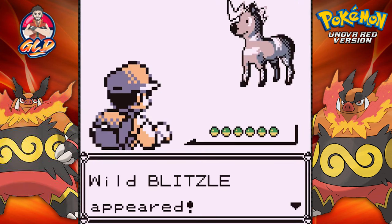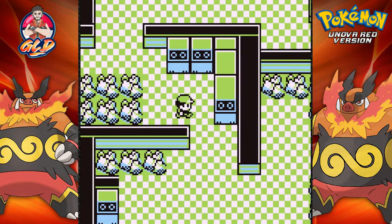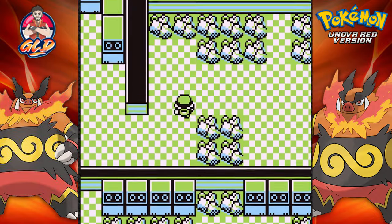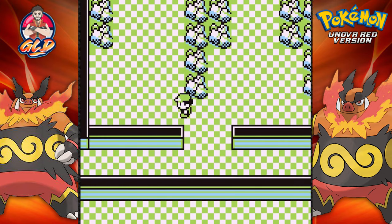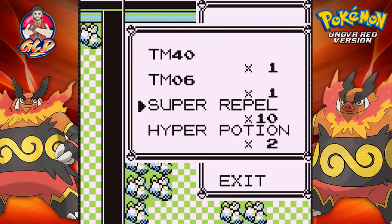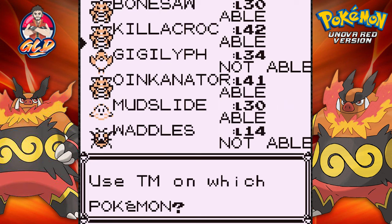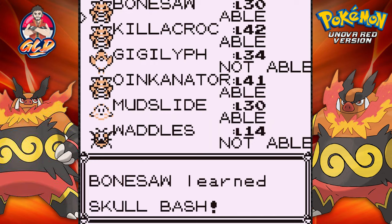At this point I'm just doing this to show you guys what you can actually find in Pokemon Unova Red. It would seem that we've covered everything. Our base team is set, and all we need to do now is beat the game. We're not going to find any evolutionary Pokemon here. Let's see — TM 40, what is that? Skull Bash! We can teach somebody Skull Bash. Let's give Bonesaw a Skull Bash — it wouldn't hurt to try.